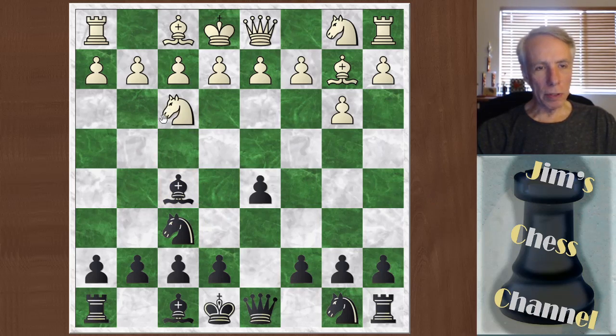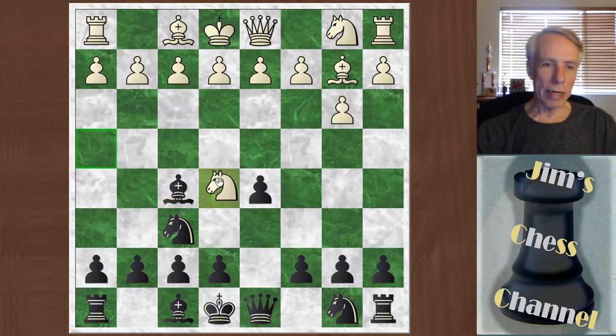If he goes after the bishop with the knight, I would drop my bishop back. And if he takes it off, I take back. It's true I've lost the bishop pair, but I've gained some development — he's taken a few moves with his knight to trade off my bishop, and I've opened up the h-file for my rook. So I think that's okay for me. Anyway, he did not challenge my bishop that way — he actually just went knight e5 anyway, even without the tempo.